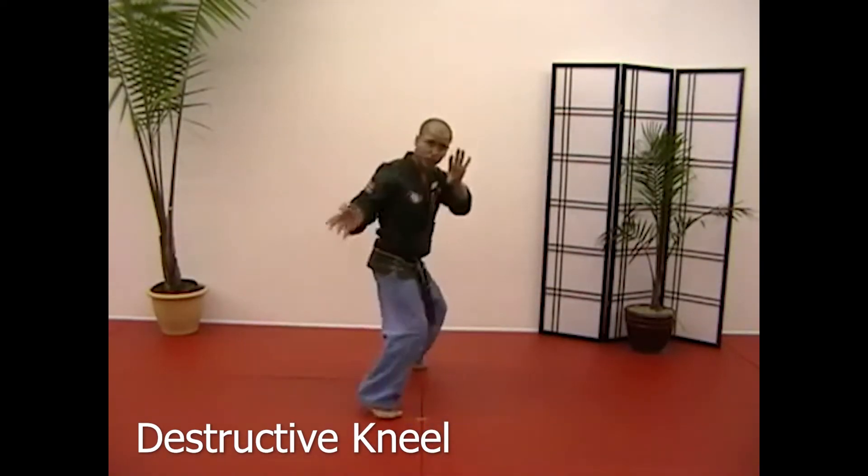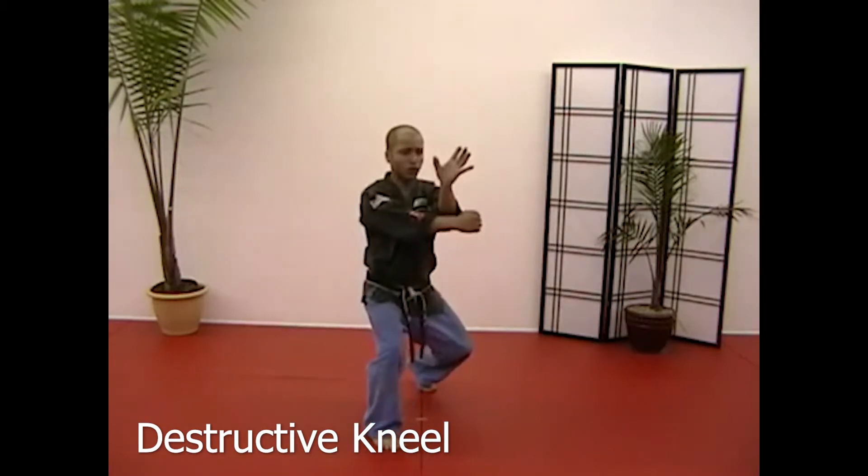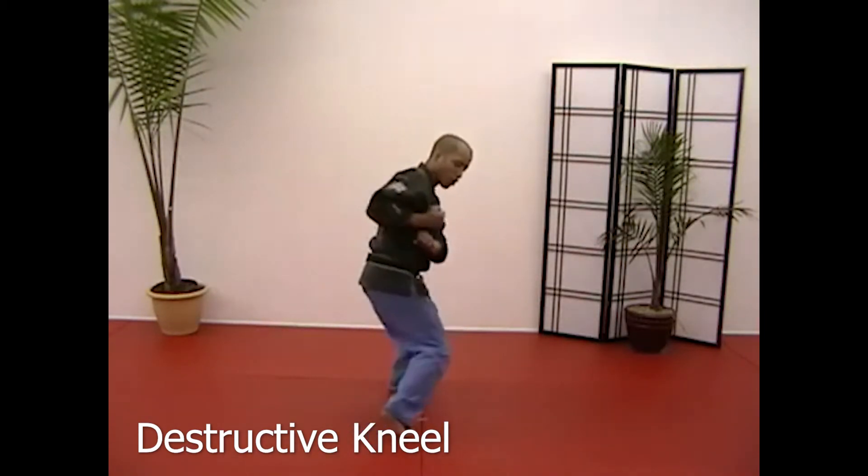Left hand parries out as you step back to six, pull, close kneel, white kneel, universal strike, pulling into your chamber, close kneel, strike.